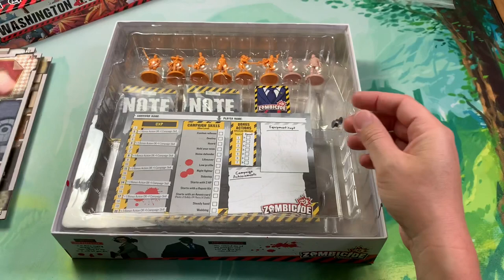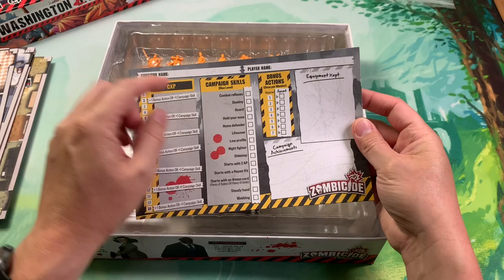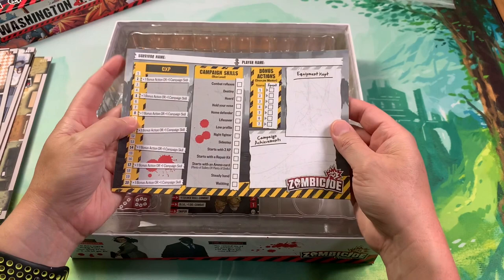There are all the map tiles included. We have a whole bunch of campaign sheets to track XP, skills, bonus actions, equipment, and achievements. Each player gets one of these with survivor name and player name - doesn't seem like a lot if you are giving one per person.